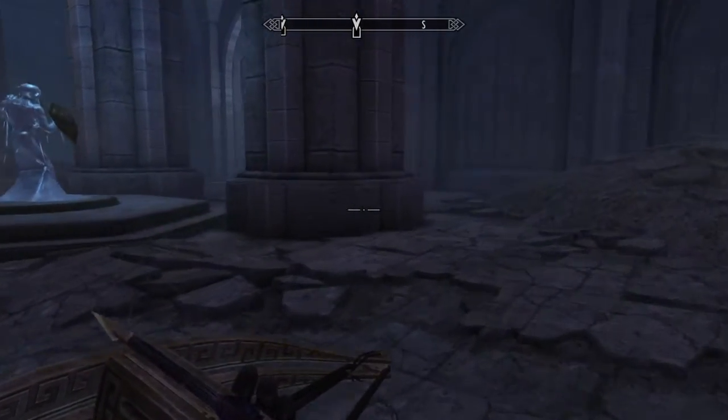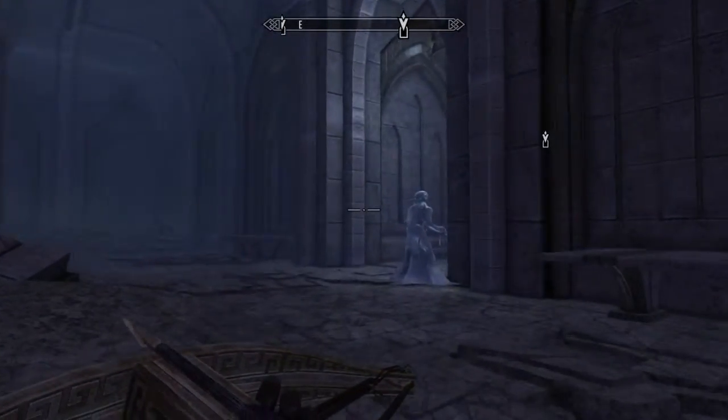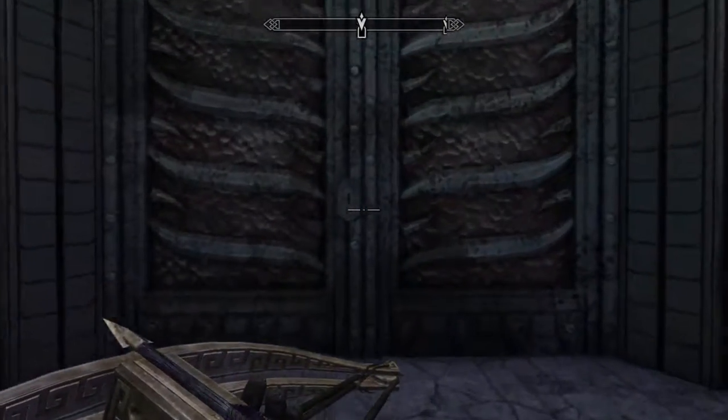It'll take you to a place off in the Forgotten Veil that you can't get to otherwise. There you will find two people fighting, and one of them has the shield. You can either just let them kill each other, or just kill them both, because they're both going to be pretty simple.